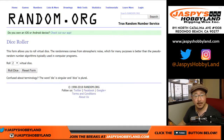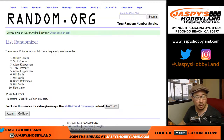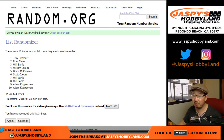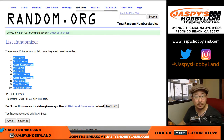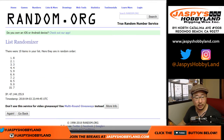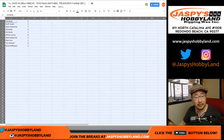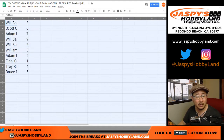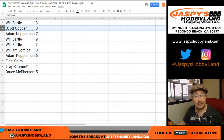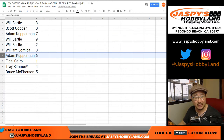So here we go. Let's randomize each list — 1 and a 3, 4 times: 1, 2, 3, and 4. Easy. Will down to Bruce. And then once again, 4 times for the numbers: 1, 2, 3, and 4. 3 down to 5. Good luck. So here's how it all shakes out: Will Bartle has 3. Coop with 0. Adam with 7. Will with 9 and 2. William L with 8. Adam with 6. Fidel with 1. Troy with 4. And last spot, Mojo. Bruce with 5.